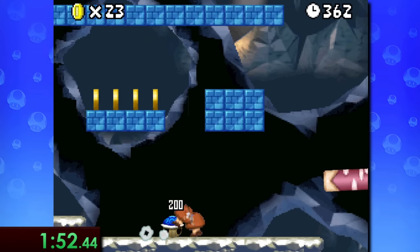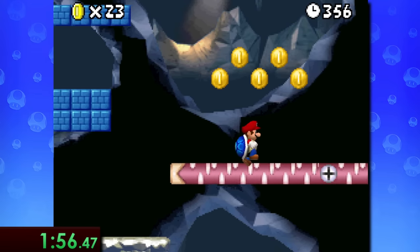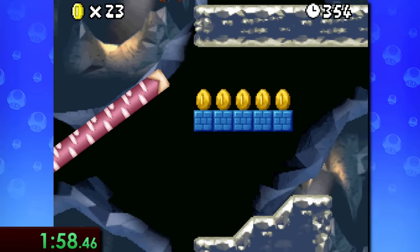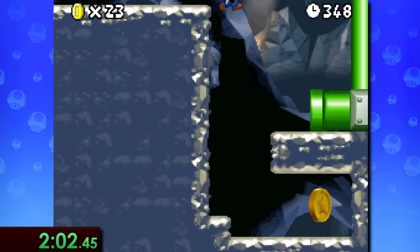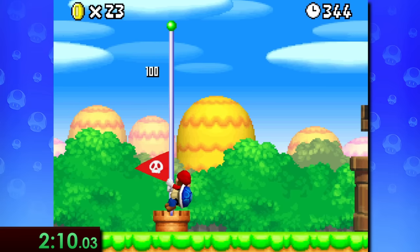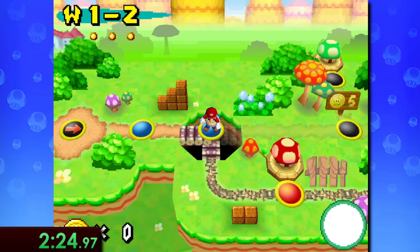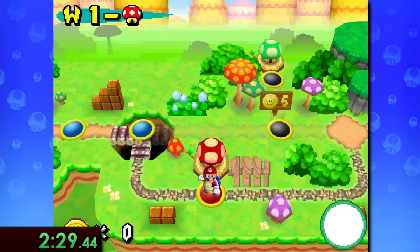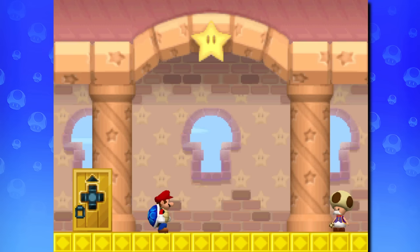Later on in 1-2, we come across the second of two seesaw log things, and if we stand on the left side for a while, we can tilt it enough to jump up to the top section. After running to the end of the level and going up a pipe, we can reach a secret exit. Completing the level this way not only lets us skip the next level, but it also unlocks a red mushroom house.